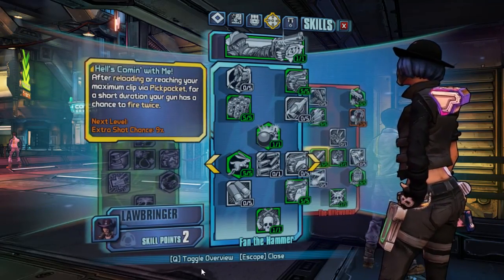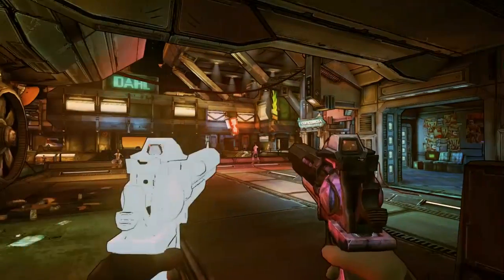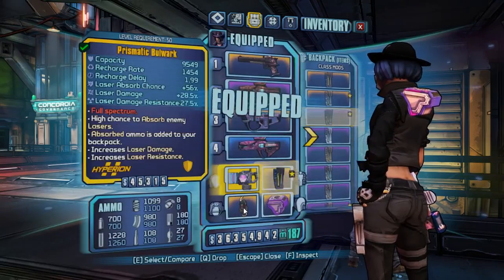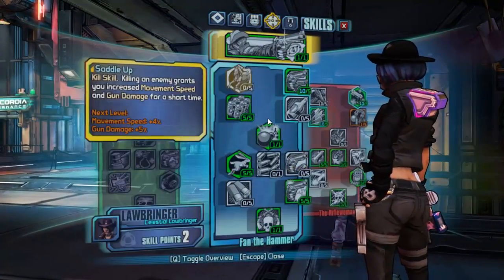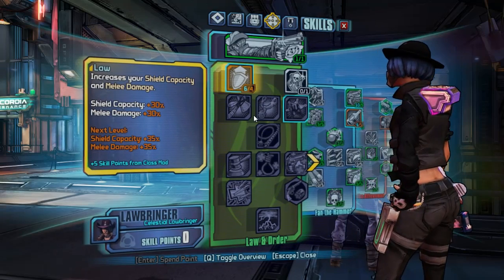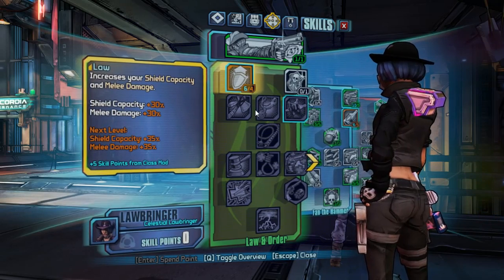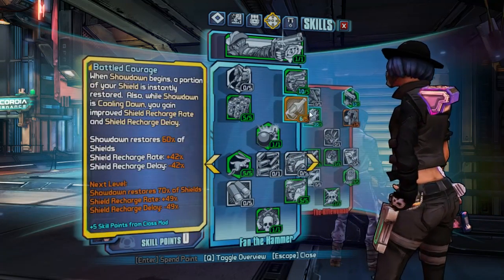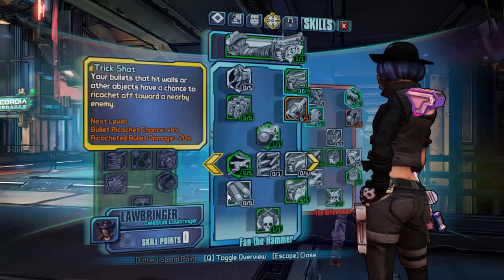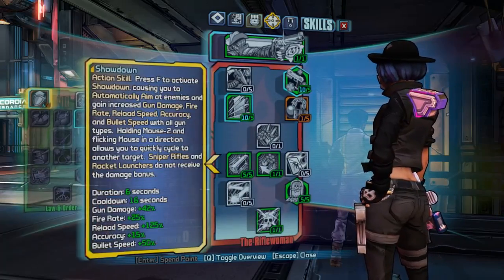This is the skill build for level 48. For those final 2 points you will use them depending on your class mod. I have a Legendary class mod, the Celestial Lawbringer. I will use 1 point in Bottled Courage because my class mod is boosting it, and 1 point in Law because it will boost my shield capacity. I am using Law just for the shield capacity bonus, not for the melee damage. This is your skill build for level 50 Nisha with the Celestial Lawbringer class mod.